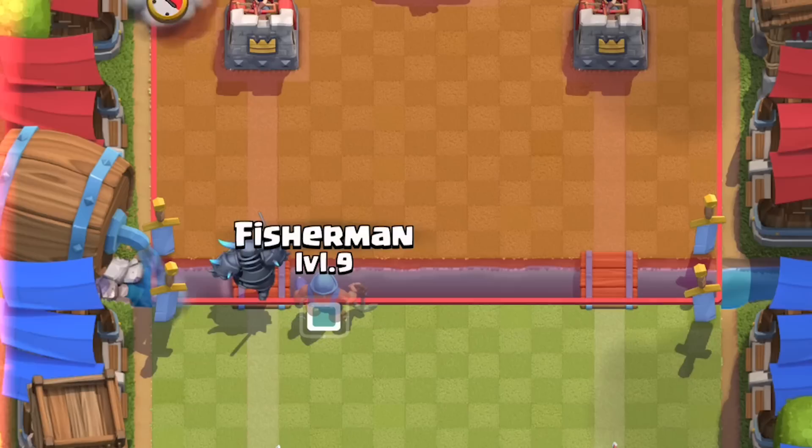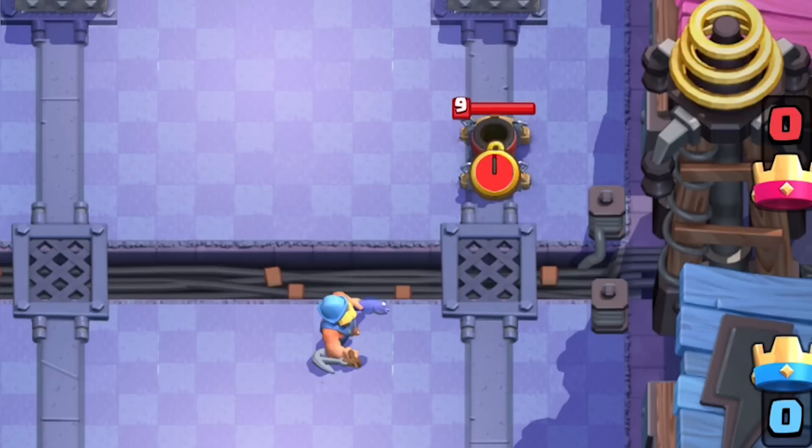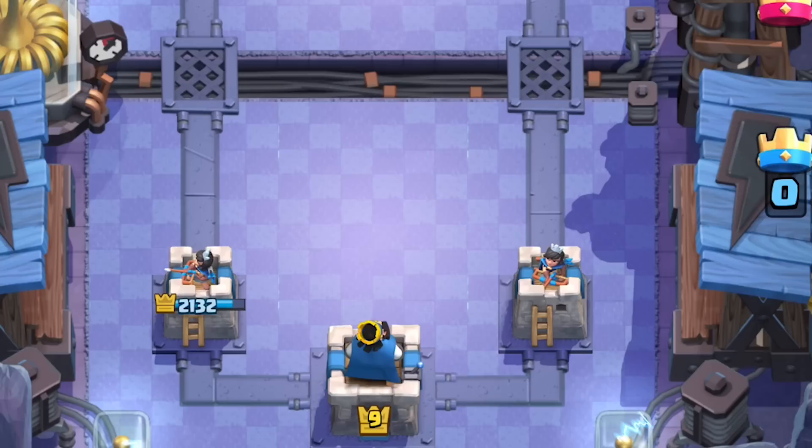You can use the Fisherman to pull units, kite your Pekka, and reel in other units towards your death ball. If you're using him to defend against the mortar, use him to bait out the first shot. He'll reel himself away from safety, but again timing is key.